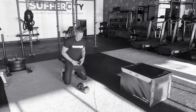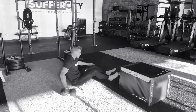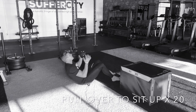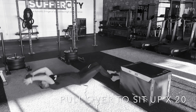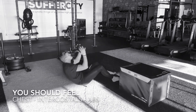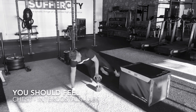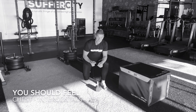As soon as you get through 10 each side, we go directly into our sit-up — pullover into a sit-up. I've got my dumbbell here and I'm going to hold it at the ends, coming all the way up to a high sit-up position. We've got 20 of these, all the way up to 20. You're going to be feeling the chest, the core. The breath will be heavy, but you're not done yet.